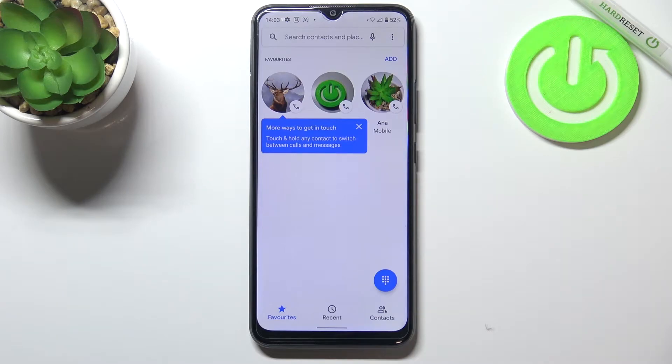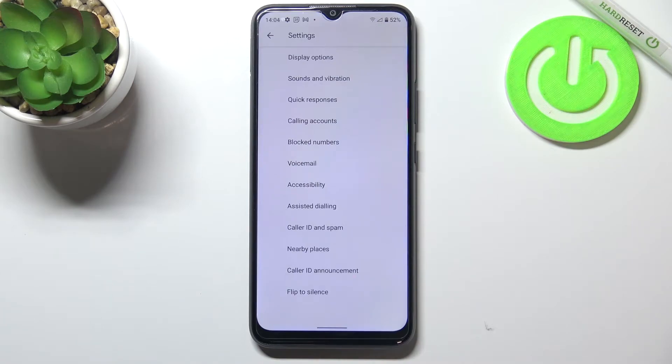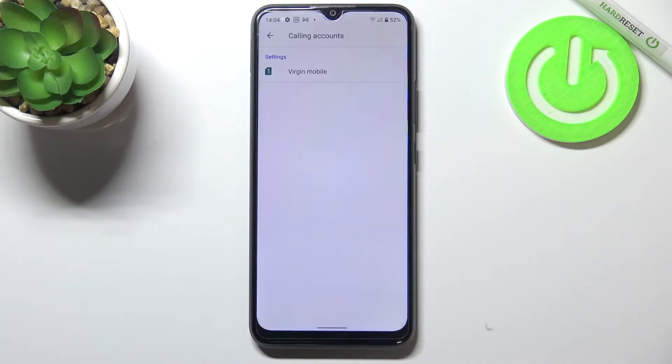First of all, let's enter the dialer. Here, let's tap on the three dots icon in the upper right corner, enter the settings, and then enter calling accounts.